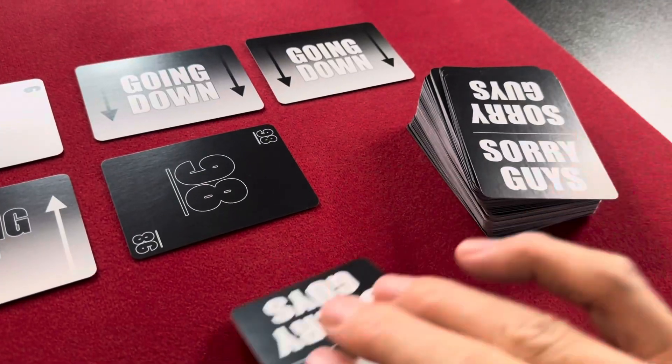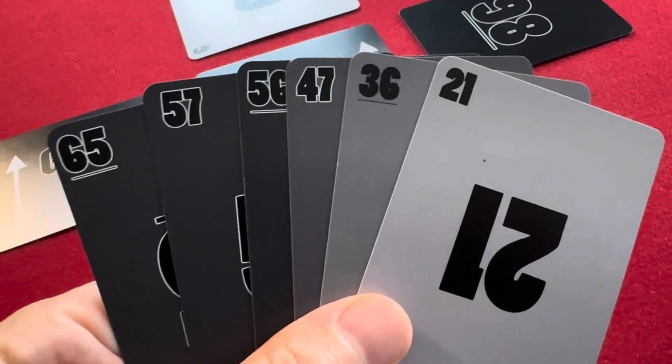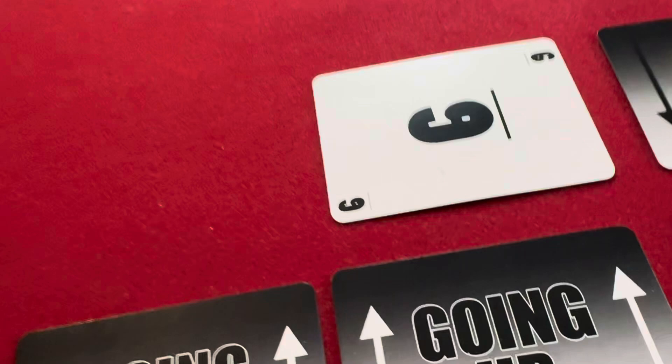At the end of the player's turn, they replenish their hand back up to 6 cards, and then the next player starts their turn. If this were the next player's hand, it would be the perfect time for them to say "Sorry Guys" as they play 2 cards that do the least amount of damage.